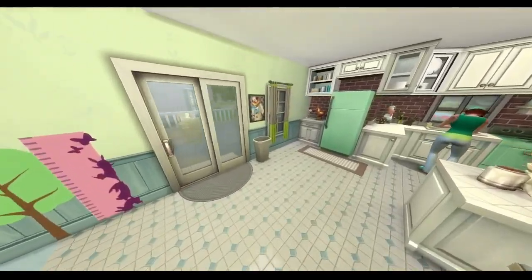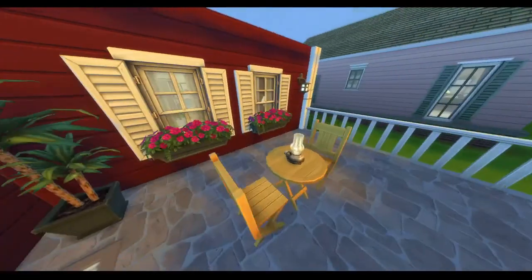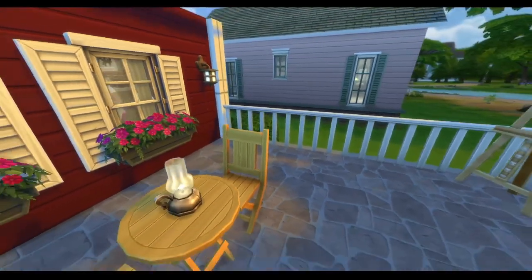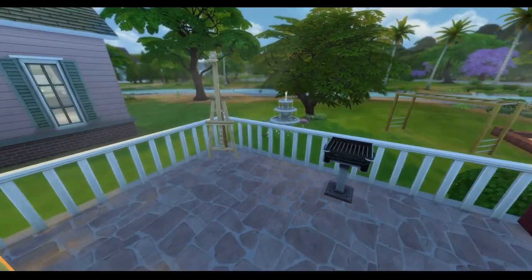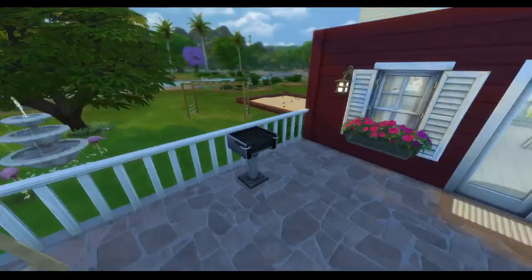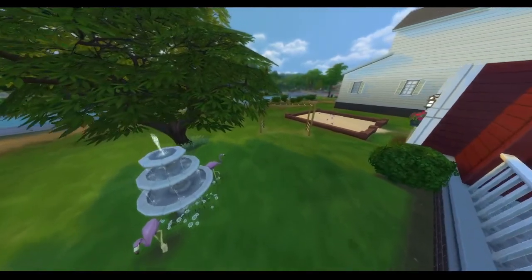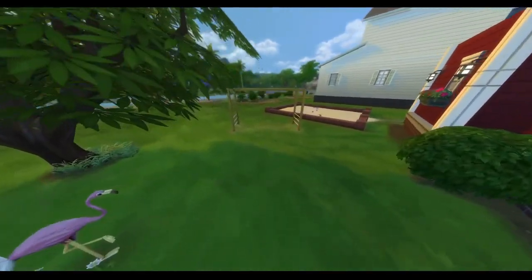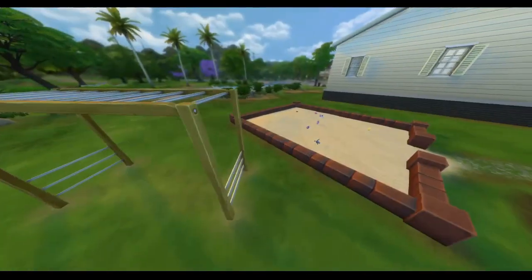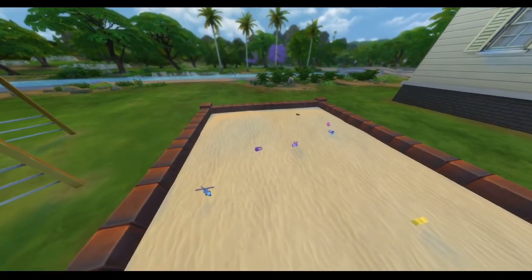I'm thinking of doing more speed builds, but I feel like tours are kind of cool too. Out back we have the little oil lamp that was in the original game. I even have the fountain with two flamingos, an art easel, and a grill — it's all pretty nice and cozy. Out further in the backyard we have monkey bars for Iggy.